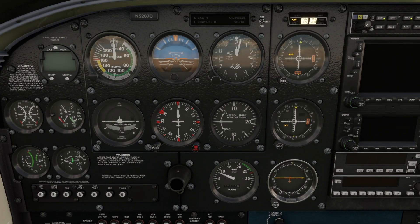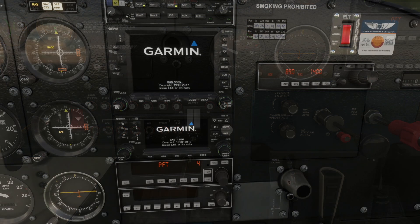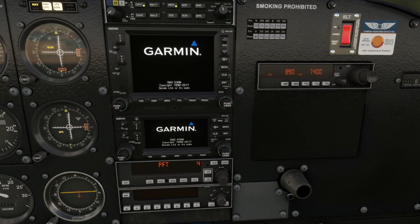Everything looks good on the panel here. Next, we'll go down to the mixture and lean it for ground ops and taxi. Time to turn on avionics bus 1 and bus 2. This will also turn on the intercom and enable our headsets, so we can put our headsets on now. As the Garmins get booted up, I'll open up ForeFlight and take you through the flight brief.